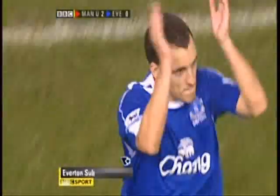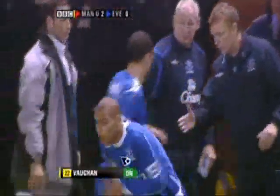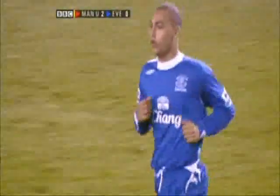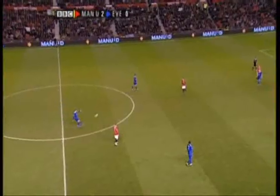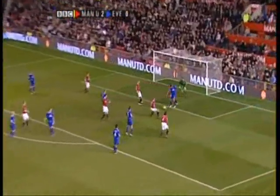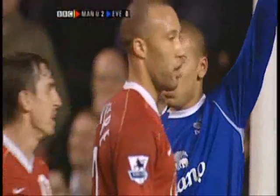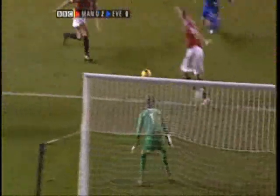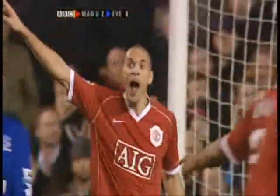Substitution for Everton sees Leon Osman replaced by James Vaughan, who is now 18, but who when he was 16 years and 271 days became the youngest ever Everton footballer — younger even than Wayne Rooney when he made his debut in blue. That's a decent ball into Lescott. Vaughan was almost there. Ferdinand puts it away and then turns to tell van der Sar exactly what he thought he should have done — which was come and claim it.